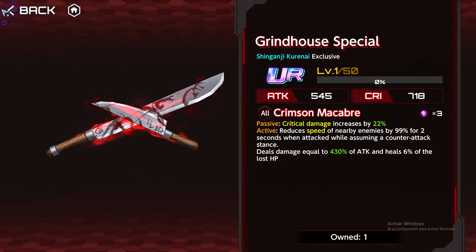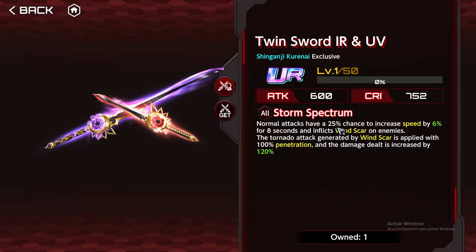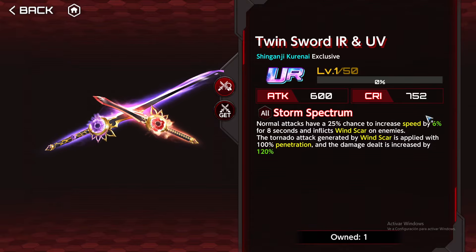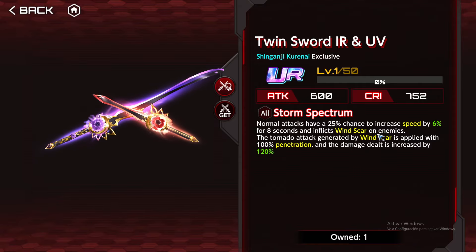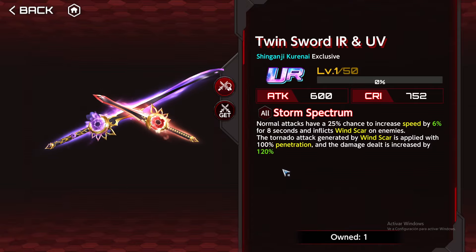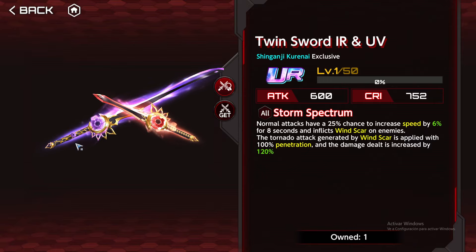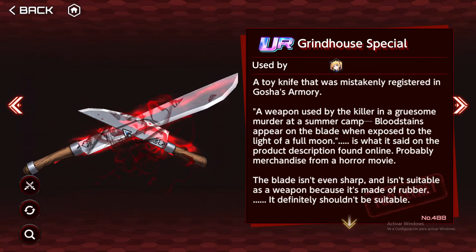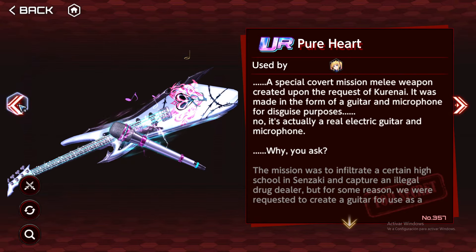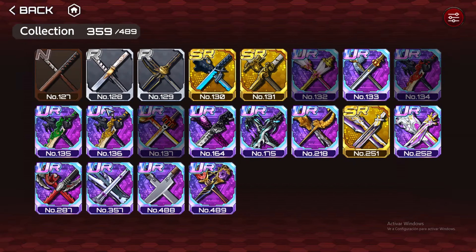Twin Sword: normal attacks have a 25% chance to increase speed by 6% up to 12% for 8 seconds, and inflict Windscar on enemies. The tornado attack generated by Windscar is applied with 100% penetration and damage dealt is increased by 120%, up to 240% at max. This seems to be just the most disgustingly broken weapon for damage. The other weapons also provide HP recovery, supportive capabilities, and crowd control. Most of Kurenai's weapons are just amazing.